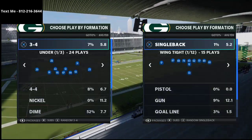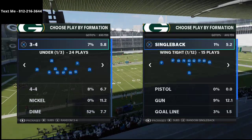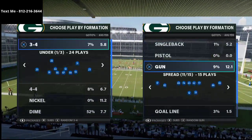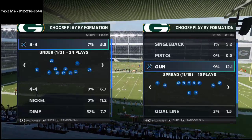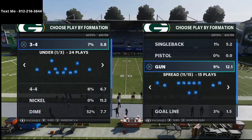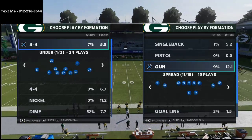In today's Madden 21 breakdown, I'm going to show you how to get pressure from the nickel normal formation — more specifically from the right side of the formation, because it's easy to get pressure from the left side but a little bit more difficult to get it from the right edge. We're going to show you how to do that in this video.